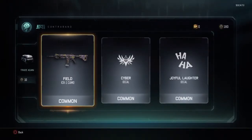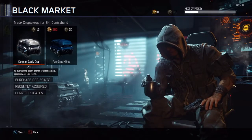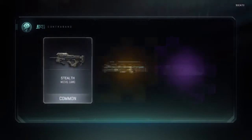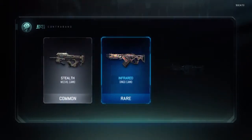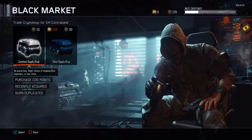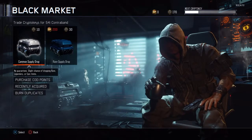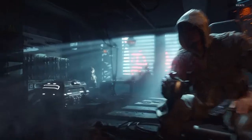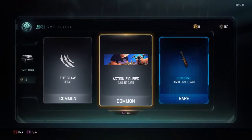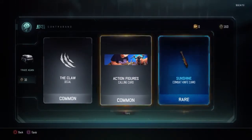Joyful laughter, joyful laughter, two decals and a camo - all common. Start handing out the good stuff! I know everyone's thinking hit up a friggin rare one, you'll get better stuff, but you still get rare stuff in this. Infrared out west - not bad. The claw deco, action figures calling card, and sunshine for my combat knife.